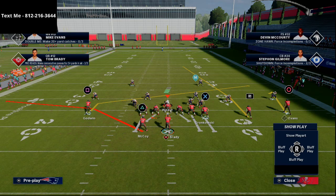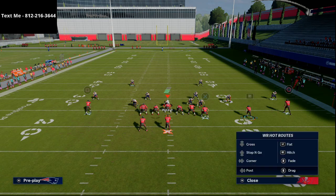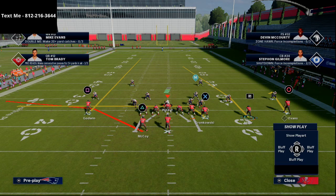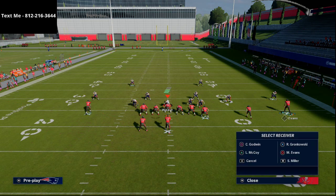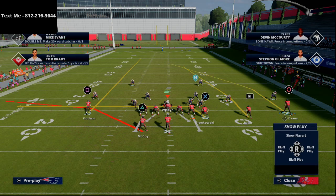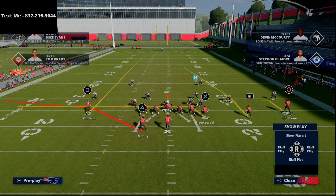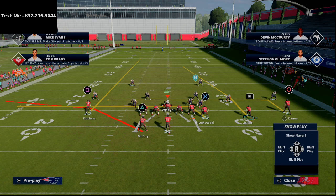On the left side, if you have a slot apprentice you can put him on a post route, otherwise just put him on a deep vertical — the vertical is fine. With the tight end you're going to put him on a drag. With Mike Evans, you can put him on some type of in-breaking pattern, whether it be a smart-routed in route, a slant, or a post. You can do a lot with this, especially if you have a hot route master or a route apprentice on that side.